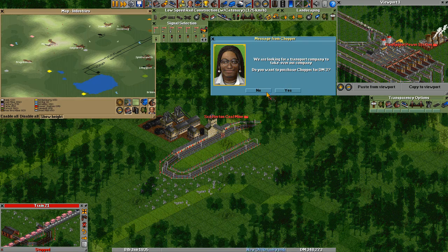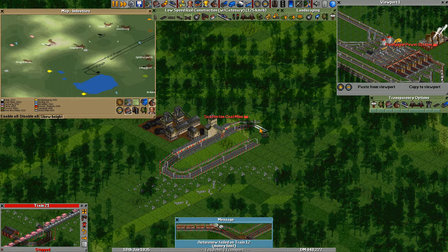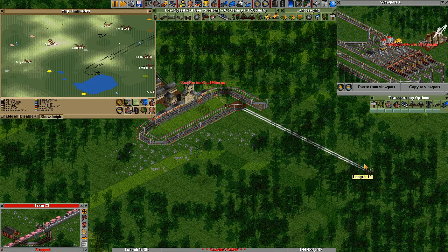The signal can go, then it will leave this way. Here a depot. And here, while this train is waiting, there can be a second train waiting.